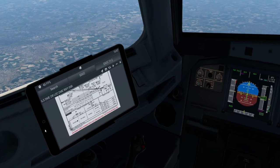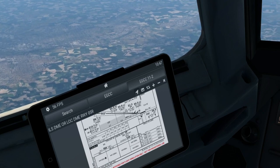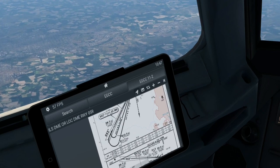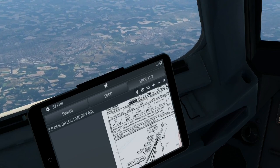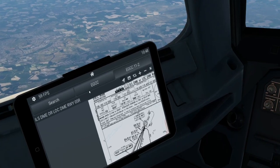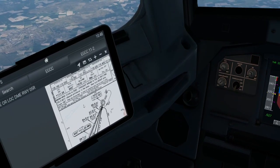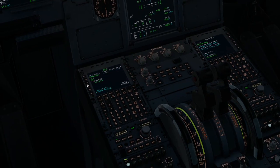Going back to the chart — if we have to do a missed approach or circle to land I won't go into chart reading too much in this one. We're doing a direct approach straight in to EGCC. The frequency 111.55 should be in our NAV — I can see we have 111.15 in there, the course is not entered either. I'll put in 052 as our course. That should be our radio navigation sorted — frequency matches the chart, and we are landing on runway 05 Right.